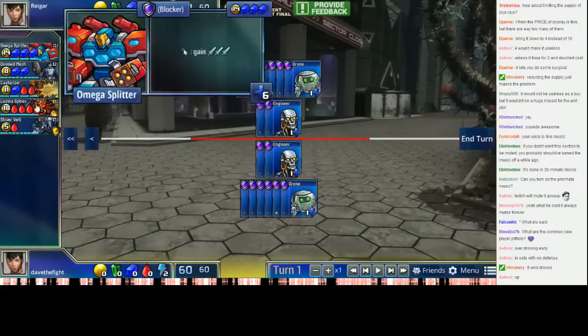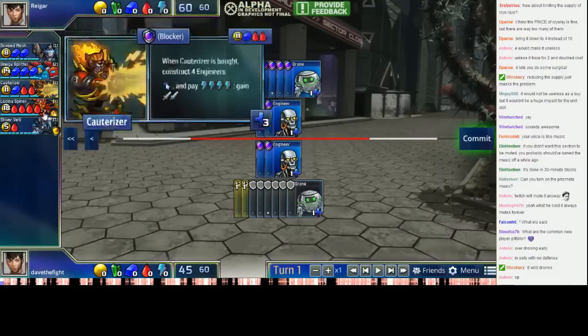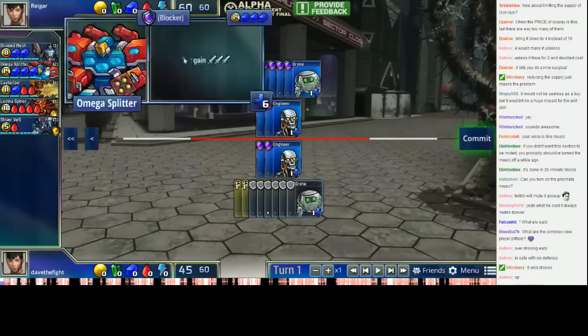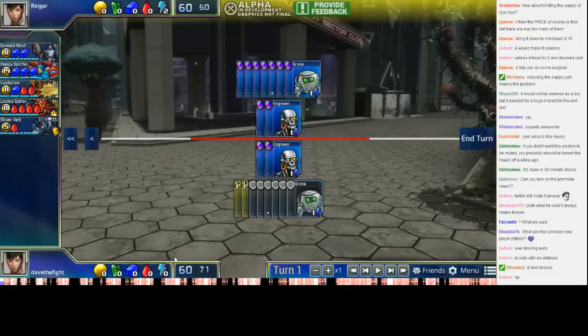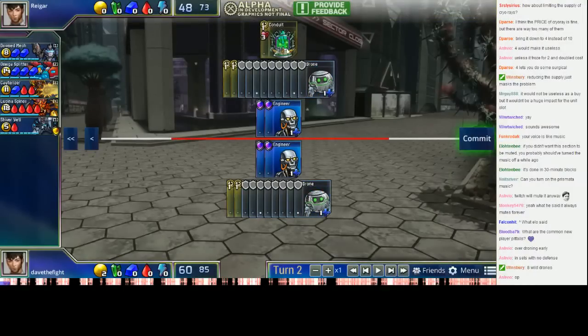There's a bunch of different routes to go. I'll say ahead of time that the pitfall I'm trying to highlight in this particular game is actually over-teching. What happens is Rhaegar looks at all these cool units, thinks 'wow look at all these things I can buy,' and tries to go for pretty much all of them — and that is a bit of a problem. You don't want to over-tech. By 'tech' I mean getting structures like Conduit, Blast Forge, and Animus.